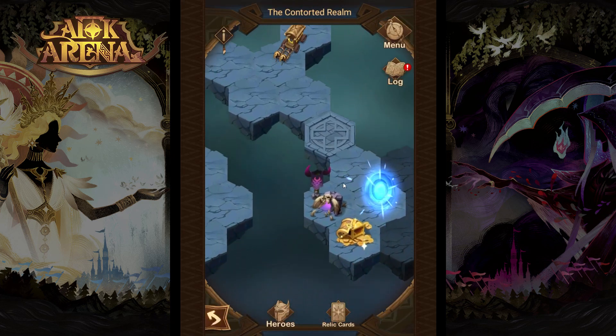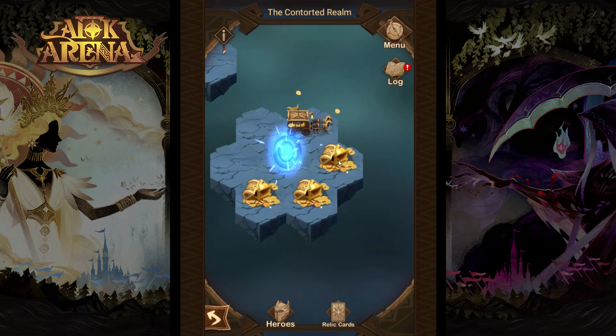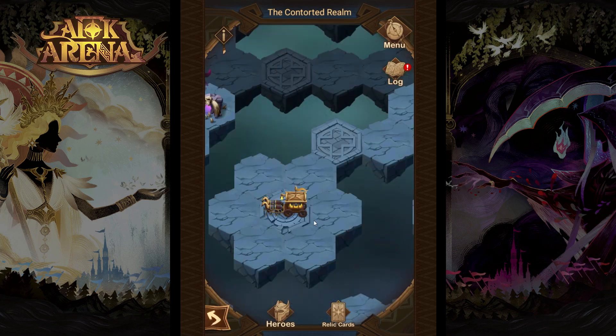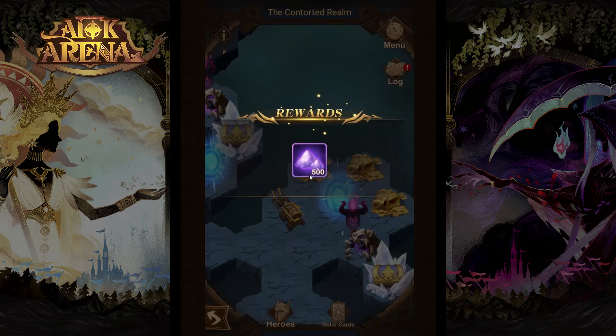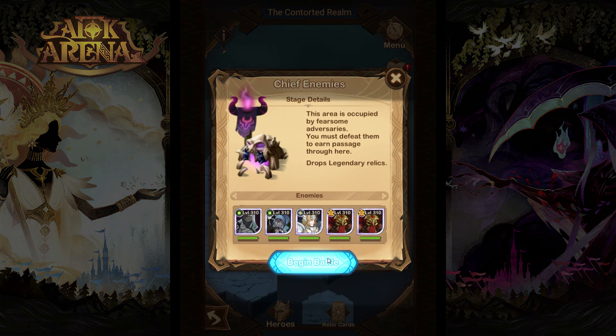Basically there is no other way than to go south. Take out this elite enemy and claim all those golden chests. When this is done, step into the teleporter again. From here you can move to the area on the north, go take all those golden chests, and try to take out those chief enemies.